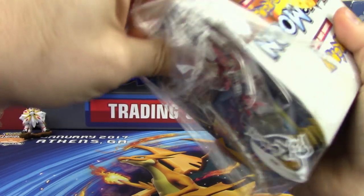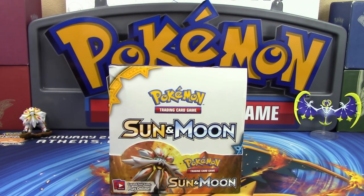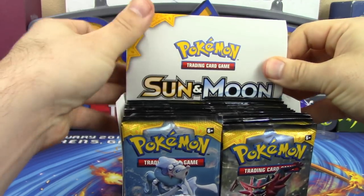Here we go guys, the seal is broken. We're going to be looking at 36 packs of Sun and Moon base with 11 cards in each pack — yes, 11 cards per pack this time, which is interesting.